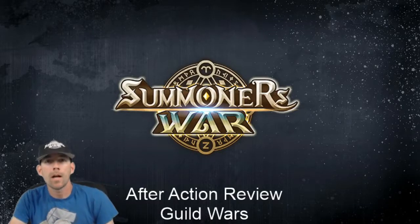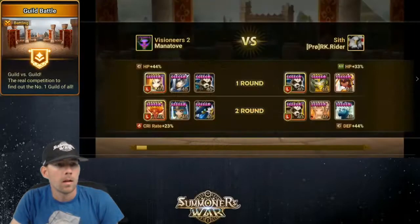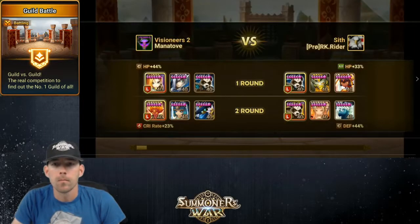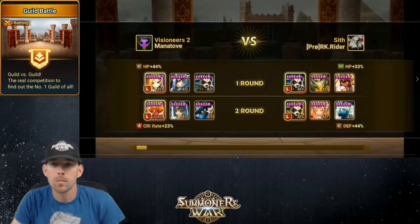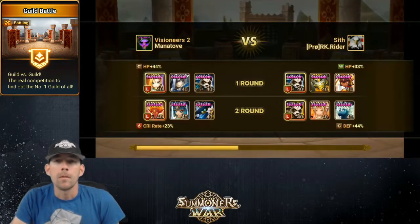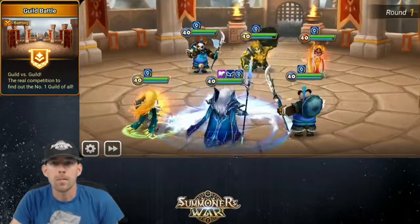Hey guys, Manitove here with another after-action review of my Guild Wars, so let's go ahead and hop on in and take a look at what happened. In this first match I went up against a Molong, Skogul, and Harmonia, and the second match was a Feng Yang, Daphnis, and Emilia. There was a particular reason why I used the second comp and I'm gonna go over that once that match starts.